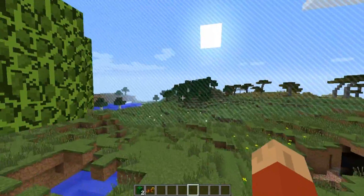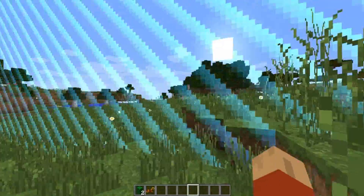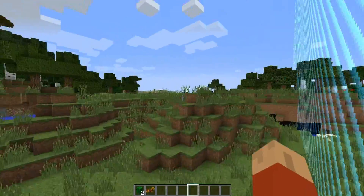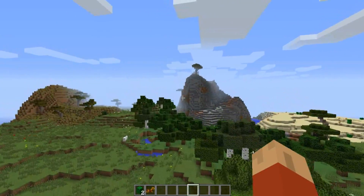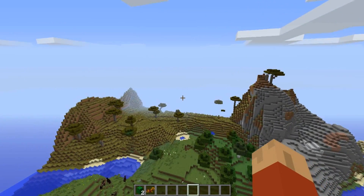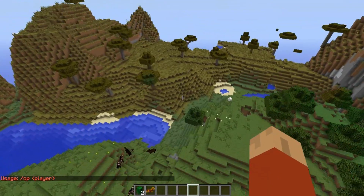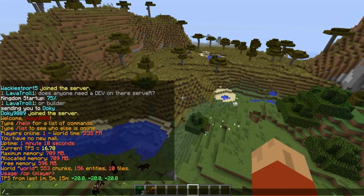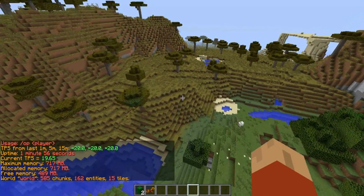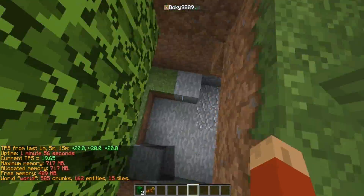It also utilizes the world border feature, so I can't really go everywhere or get out of this little border. But you pretty much have complete control over the plugins and the commands that you want to use on the server. I am opped on this specific server, so I can do slash TPS, slash lag, or slash whatever I want — I have full reign over the basic essentials op commands and access to creative mode.